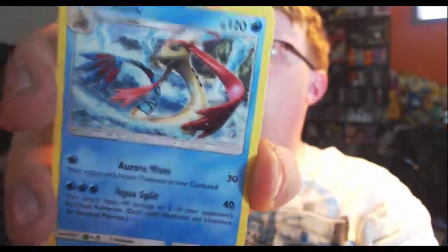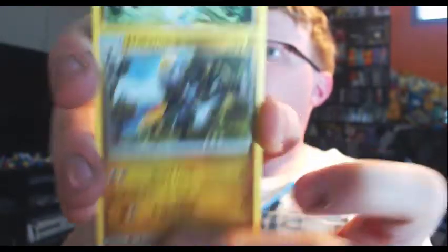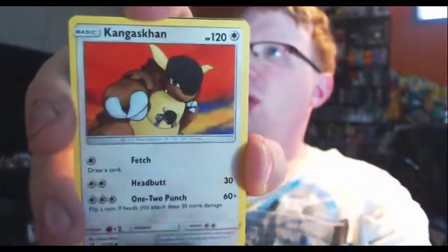I'm a bit annoyed — I thought I pulled all those out. Maybe I got an extra bonus pack. We've got Fairy Energy, Melodic, Zygarde, Drampa, Phoebe, Dhelmise, Hakamo-o, Dratini, Kangaskhan, Victini, and Kirlia. So I got a Prism Star, a Full Art GX, and a GX — not bad so far.